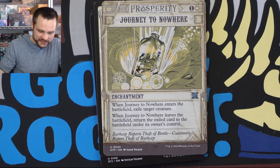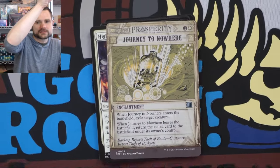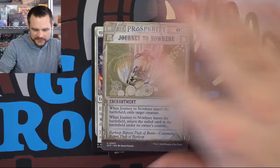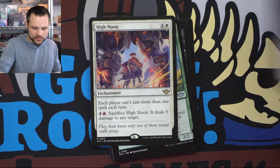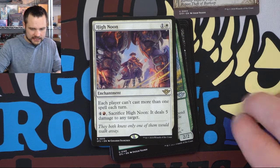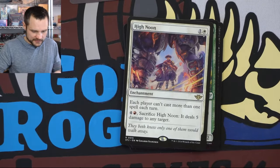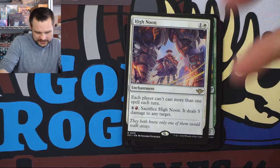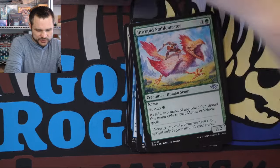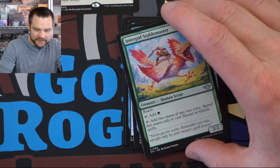This can be fun — Journey to Nowhere is a super playable card in commander, especially commander league, because it's going to be very relevant. So I'm liking this for commander. Maybe we'll start putting them out and sort while I'm doing this — white, blue, black. So we have High Noon, which is a Boros color combination, and it's fine for making people cast only one spell per turn. We have the Intrepid Stablemaster.